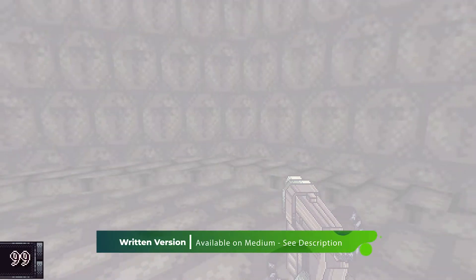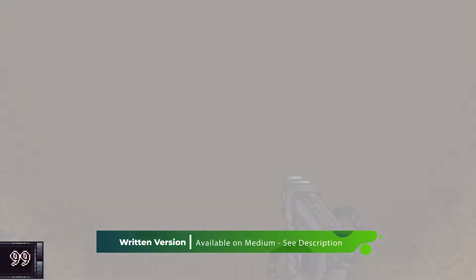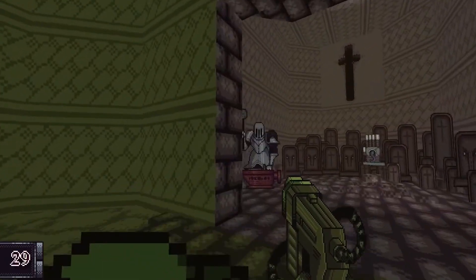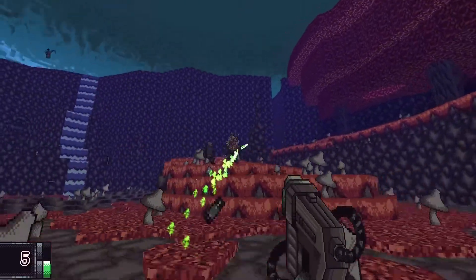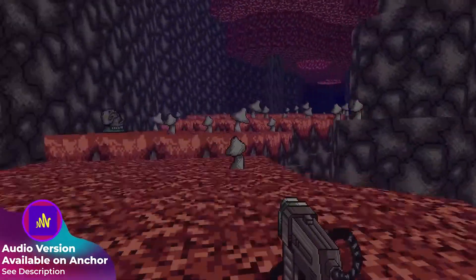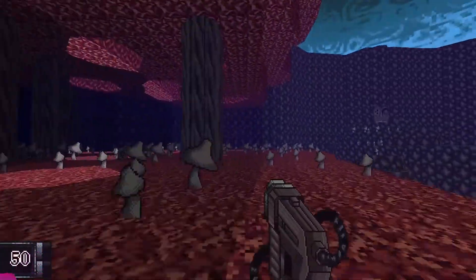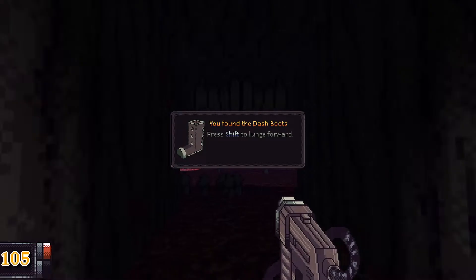Now, as a being constructed of ash and discarded souls called Nephilim, it's up to you to overcome the beast named Vomitorium and save what is left of the world. This is Vomitorium, a 90s throwback retro shooter that features an interesting aesthetic, high-speed gunplay, and Metroidvania-level design and gadgets. It also takes inspiration from the Dark Souls series in certain aspects of its level design. If you're a fan of games like Quake and Doom, Vomitorium is a hidden gem you should check out.